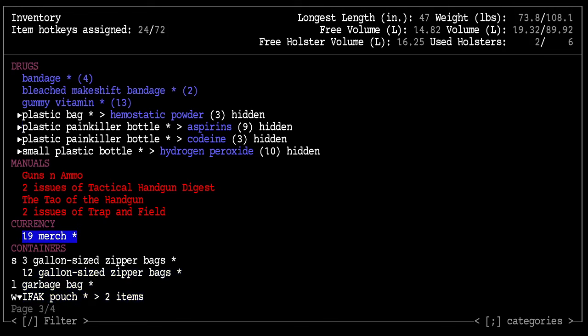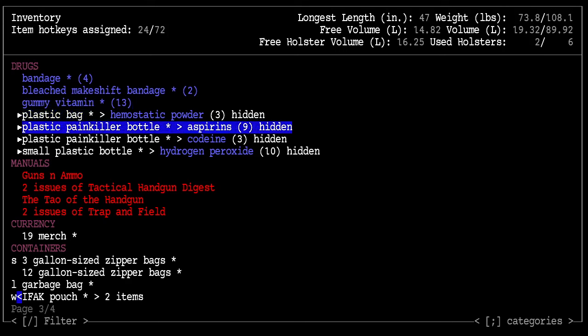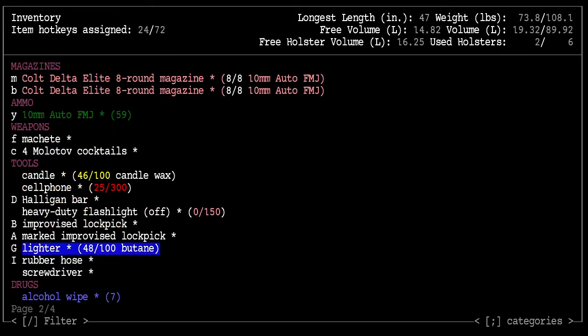Kanji would definitely benefit from the stat increase — that's pretty attractive. I've got codeine, aspirin, and hemostatic powder, but this stuff isn't really what I need for a portal storm. What I really need is probably some kind of coffee, prescription stimulant, or illegal stimulant. Yeah, there's illegal stuff in the Cataclysm.